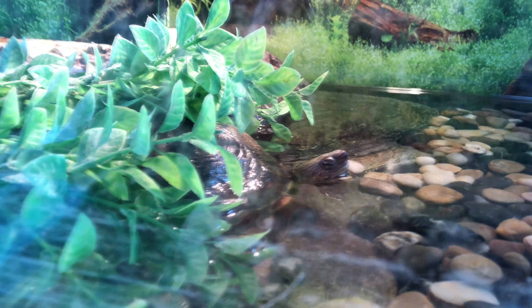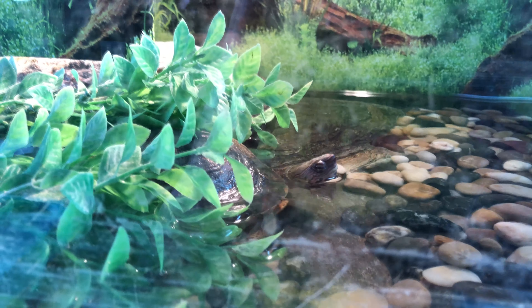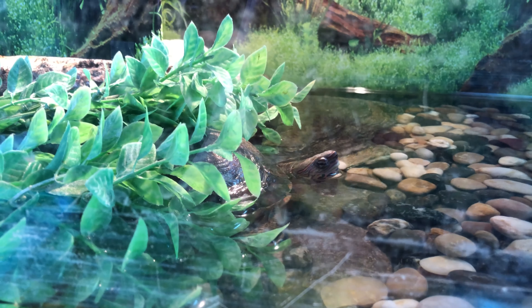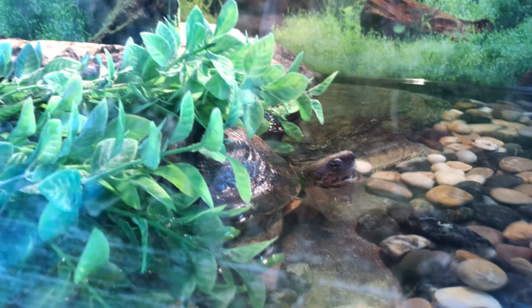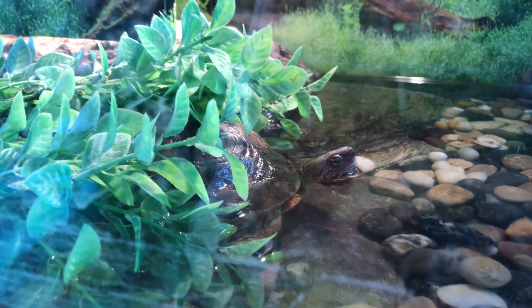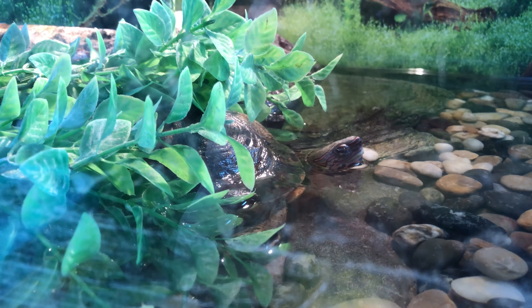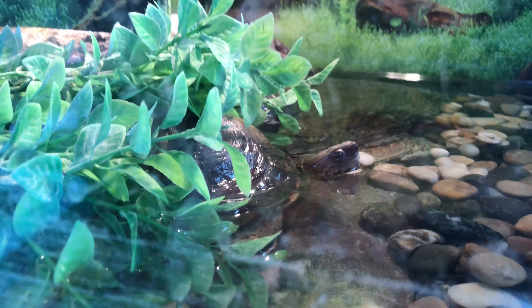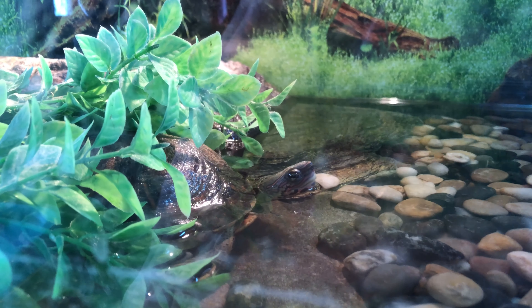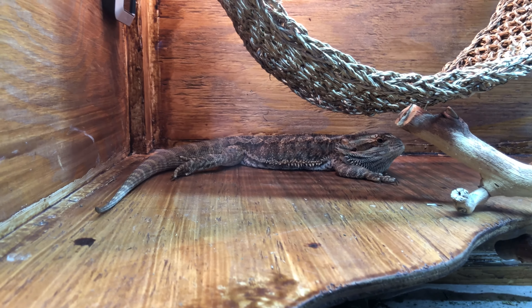Here we have Salad, kind of hiding in her plant — it looks like she's moved her rocks out of the way. She's a very very old ornate wood turtle. There was a pair — Soup and Salad — but Soup died immediately from a bacterial thing. Salad is still here; I've had her for almost 20 years and she was already an adult when I got her. Life expectancy on this breed goes from 35 to 60 years, so she's going to be around a very long time.